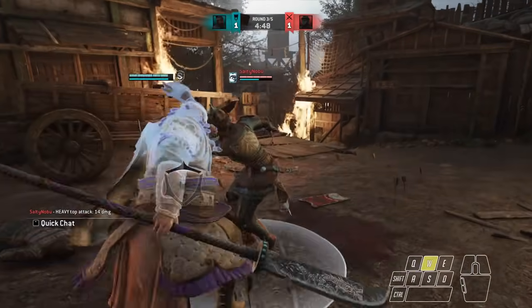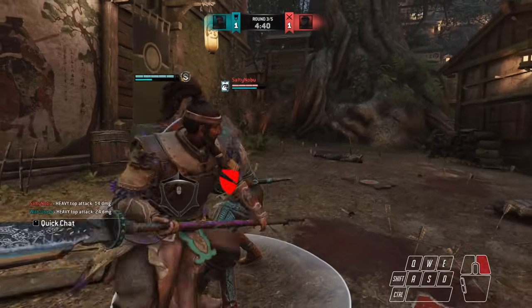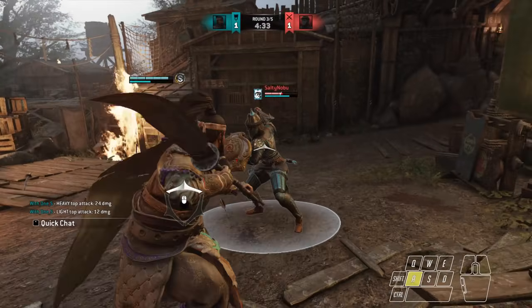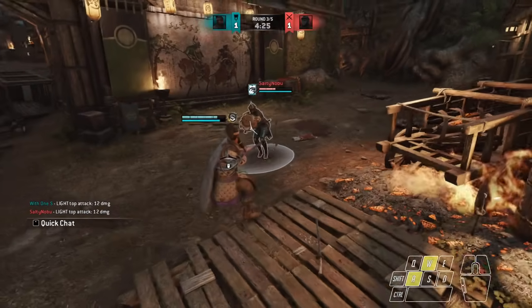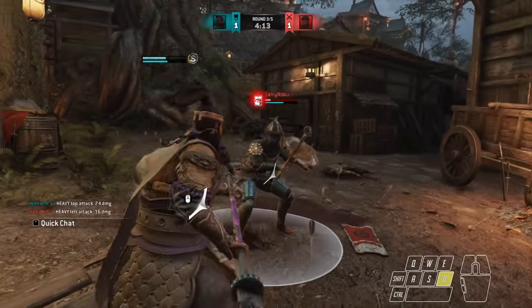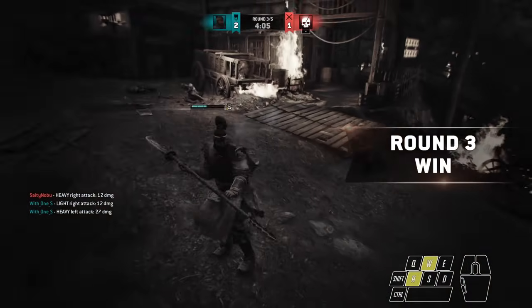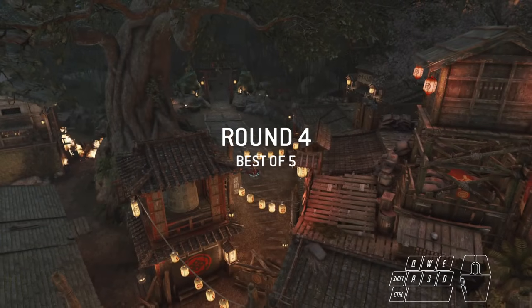We made the read there. Guard break him one more time. Can't believe that worked. Zone him — guard break! Just gonna light him next time he bashes. Oh he throws it again — there we go. That fire probably would have cost me the round. I can't believe I didn't get thrown in there — look how close that is. I don't know why I guard broke there in the first place, it was too risky. I just got lucky I didn't get thrown in the fire.